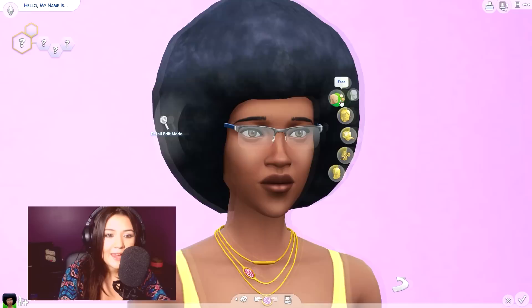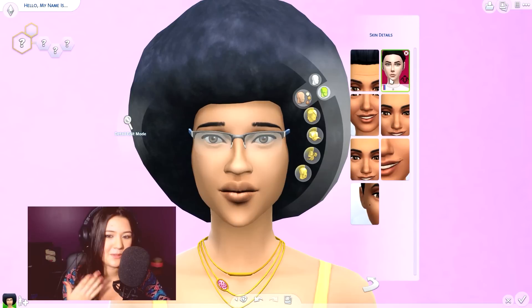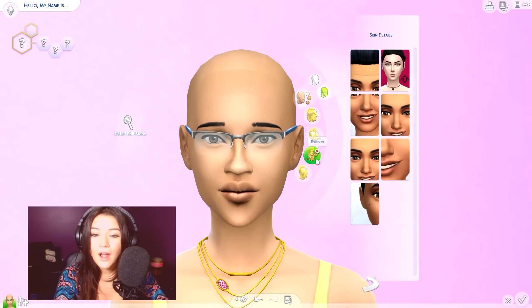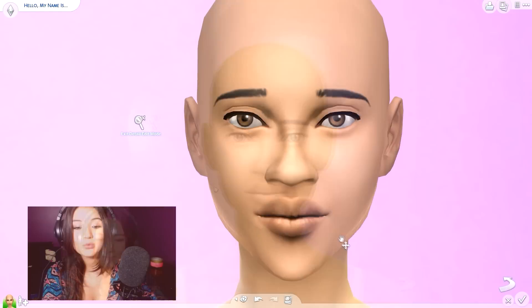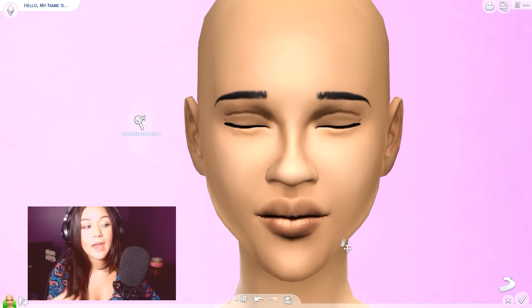First of all, I have a pretty olivish skin tone. Olivish — is that even a word? I don't even know. We're going to go with this one, and because I want to be flawless, we're going to put that on. We're going to take the afro off, even though my hair practically is an afro. The glasses are off, and let's shape my head. I'm looking at myself in the webcam.